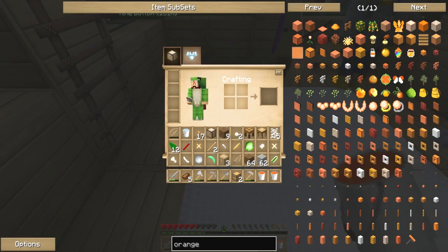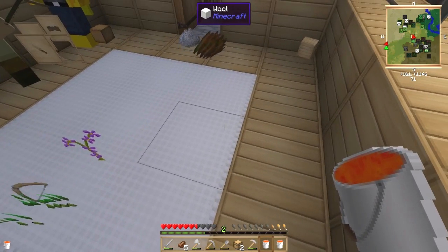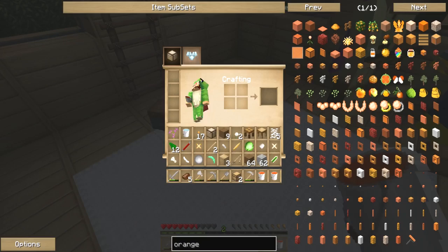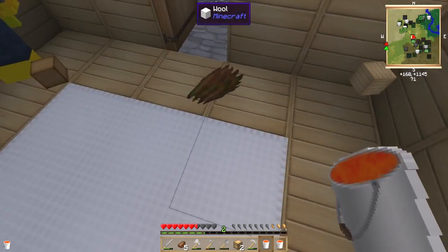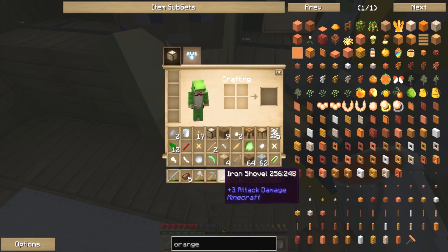I'm just getting rid of junk. A broken bow. Do we want the pistons? Is the piston useful for anything? No — just leave the piston for now, we can make one. Let's throw the plant away. We've totally come utterly unprepared for this, haven't we? Well, I didn't expect to raid.